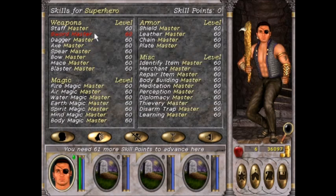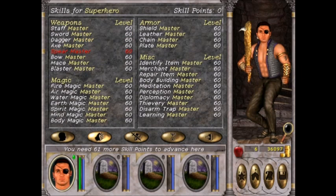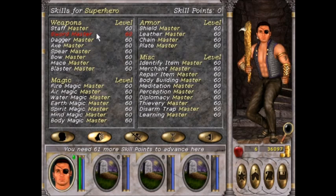Up next we have sword, another weapon skill. Clerics, sorcerers, and druids cannot use it; knights and paladins start with this skill automatically. You can learn sword at Blade's End, get Expert, and Master Sword at Blackshire after you do the Cavalier promotion. Every point in sword gives a bonus to attack, at Expert it reduces recovery rate, and Master allows you to use a sword in your left hand. I'm going to be talking about these weapons as they are in the unpatched version.